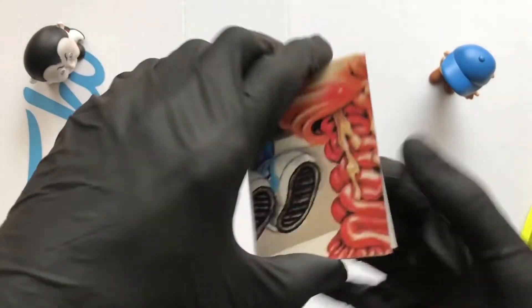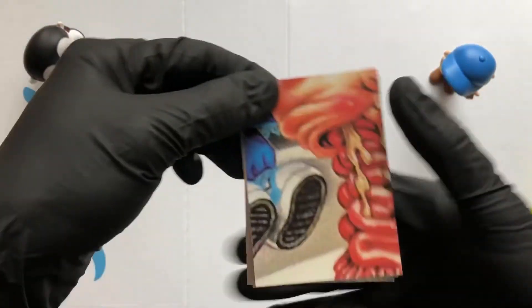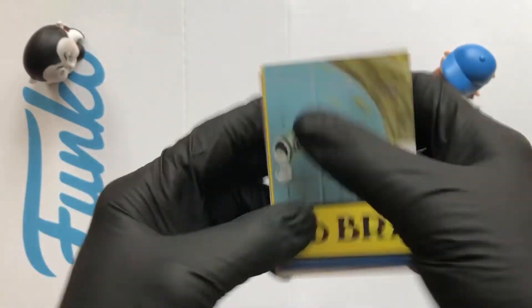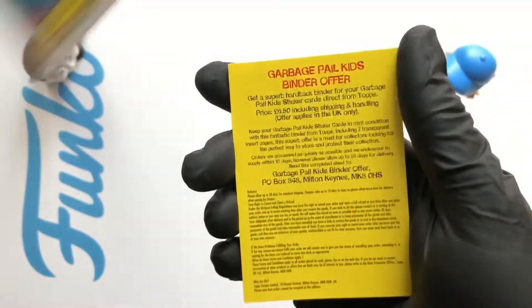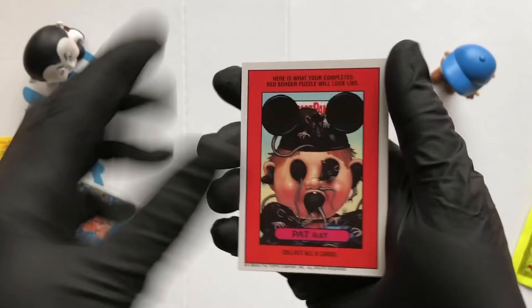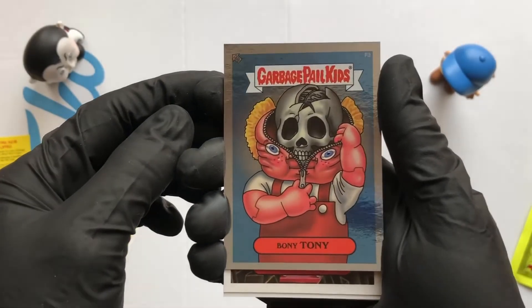Sweet, here we go - flip it over. Something seems a bit weird - have I got an extra card in there? Let's see what's going on. Okay, so I got Gassy Garrett, that's nice. Then we got the sticker which is normally on the back of the pack so you can order some more - probably don't work anymore. And there's a Bony Tony shiny - loving it!